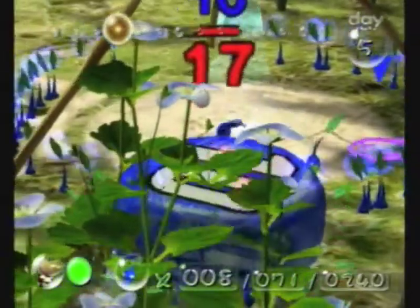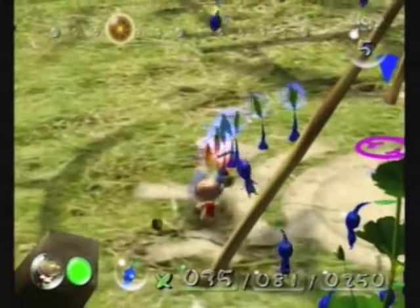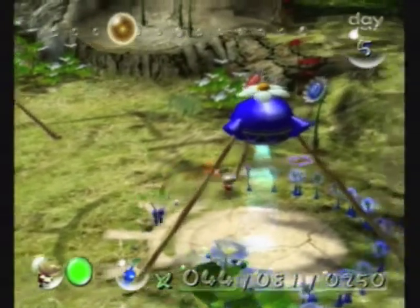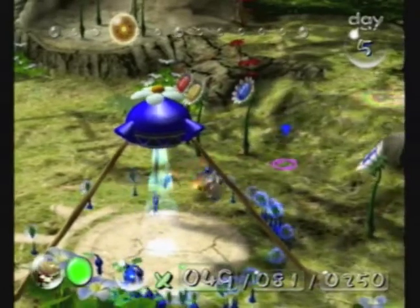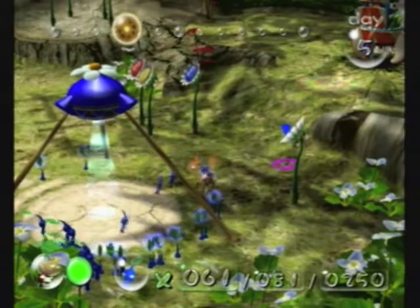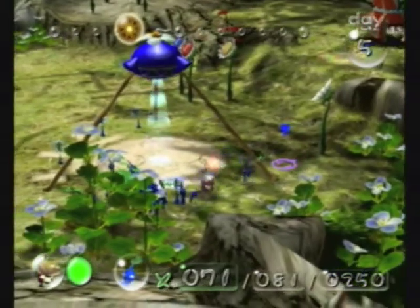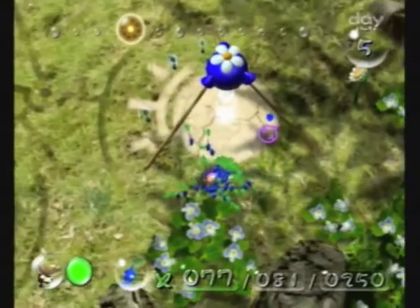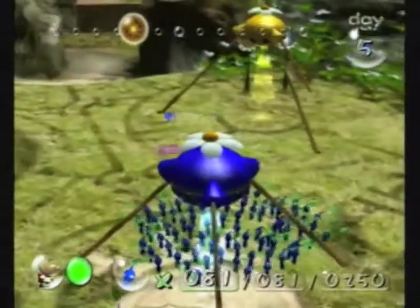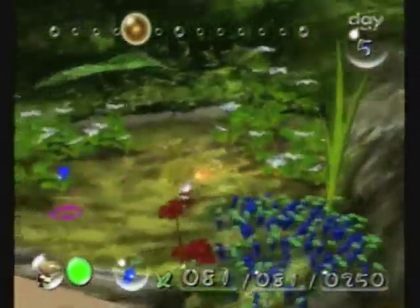We have to pull 50 of these Pikmin — 60 if we count the 10 we're also going to have to pull. This is a good time to explain Challenge Mode. Challenge Mode means something different in the second game than it does in the first. It's completely optional, just a fun extra mode. In it, there are no ship parts and you only have one day. The goal is different: depending on the area you've selected, there will be different challenges. Essentially, the idea is to grow as many Pikmin as you can in a day — you start off with about five of each type of Pikmin and go around growing as many as possible before the day is done. It's a very basic premise, but it can be a lot of fun.